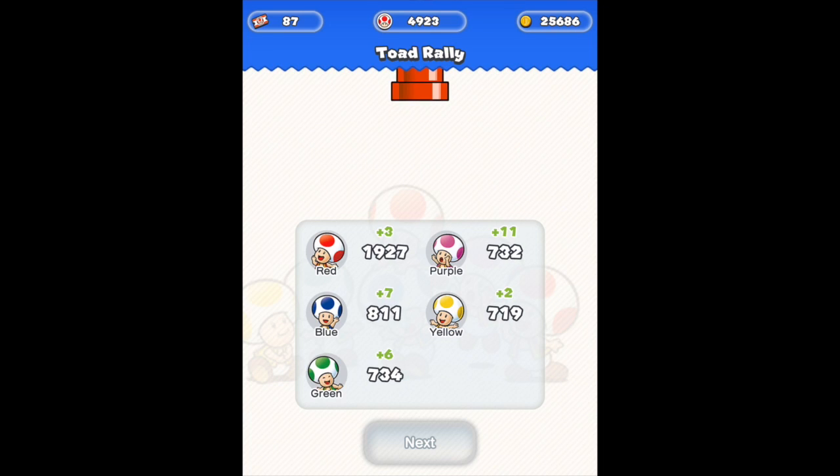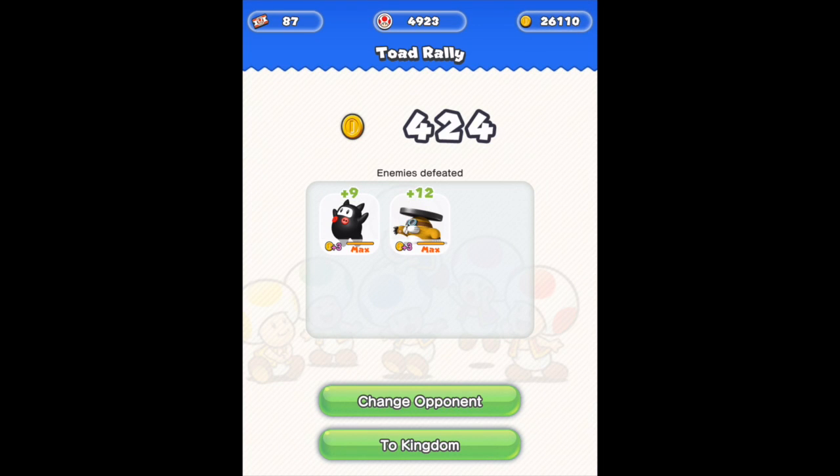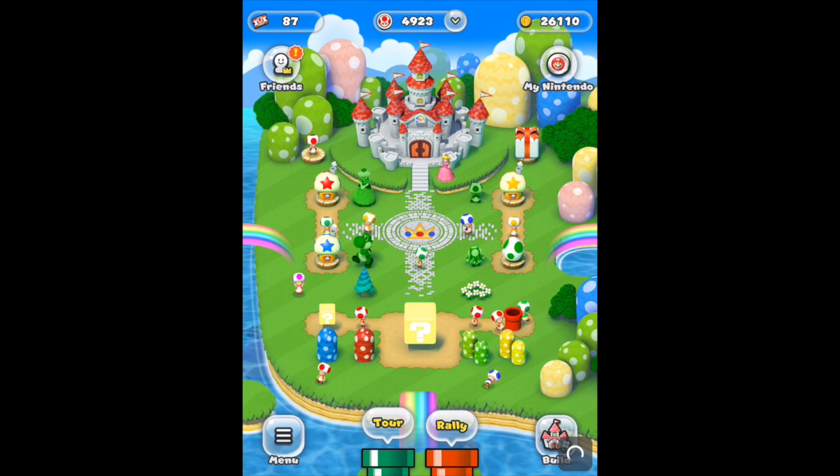As you can see, I stick to the airships because they give you toads of every color, and how many toads you get cheering for you determines how many toads you get at the end of the race. Also, always pay attention to enemies defeated — the more you defeat a certain type of enemy, the more coin boost it gives you. That's especially important when you're on the stars and during coin rushes.